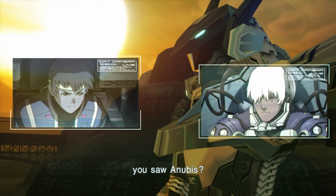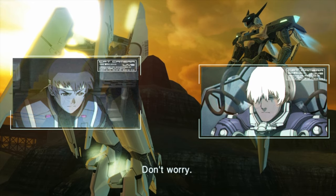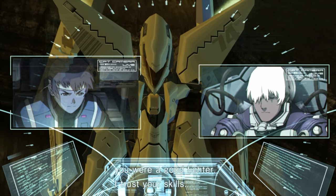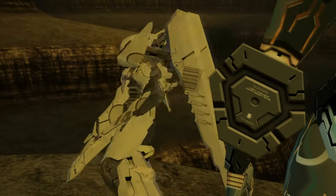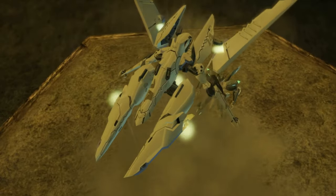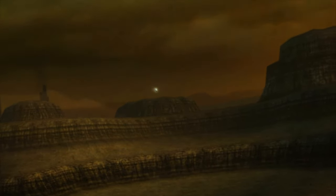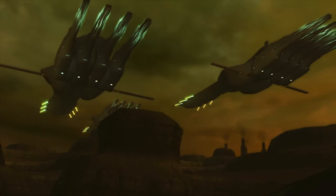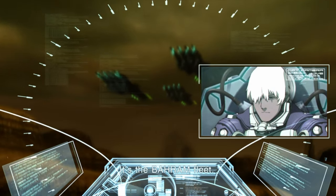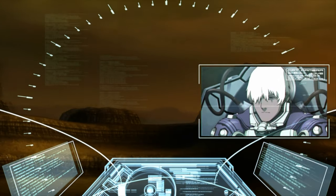Dingo, you saw Anubis? Yeah. Please be careful with Anubis, even though you are on Jehuty. Don't worry, I'll bring your Jehuty back to you later in one piece. You were a good fighter. I trust your skills. Why do you trust that he's gonna do whatever you want, though? Dingo was a little bit contradicting himself - when he was laughing at Leo for trying to save Ada.